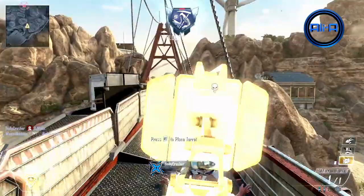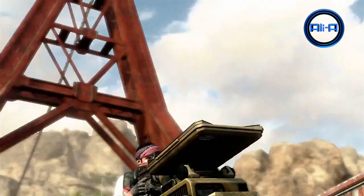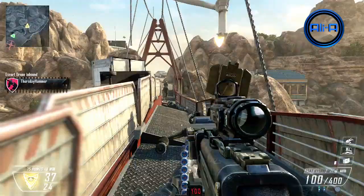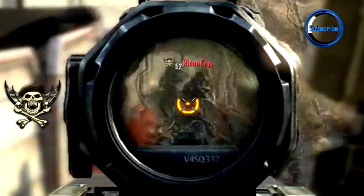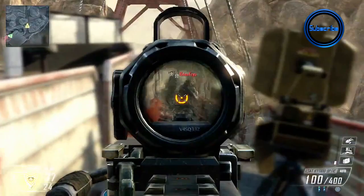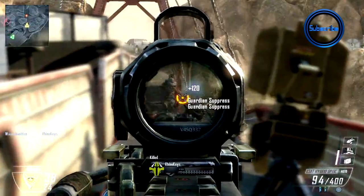Moving on to the next clip we have a similar attachment to the one in Modern Warfare 3 where you can flip between two sights. We also get to see a brand new killstreak which uses UV rays to heat up the water inside enemies, making them feel uncomfortable — acting a bit like a stun grenade. And here we can actually see Prestige 15 from Black Ops 1, which is really interesting. Not sure at the moment what that has to do with Prestige in Black Ops 2, but I'll keep you updated.